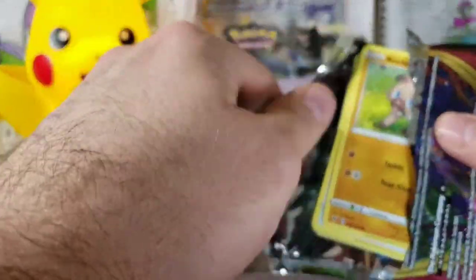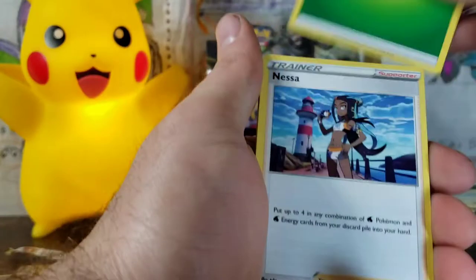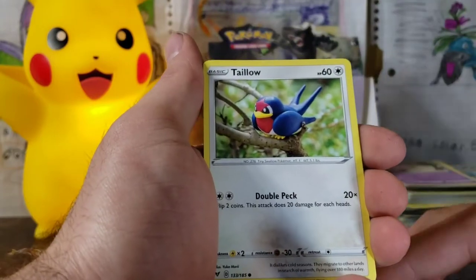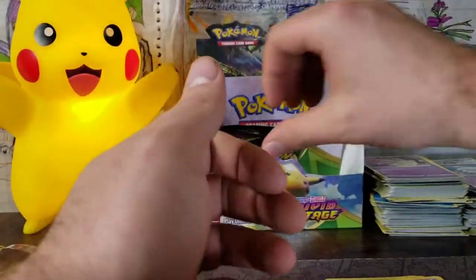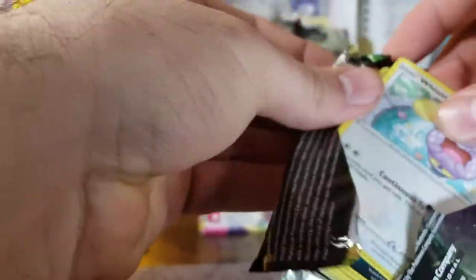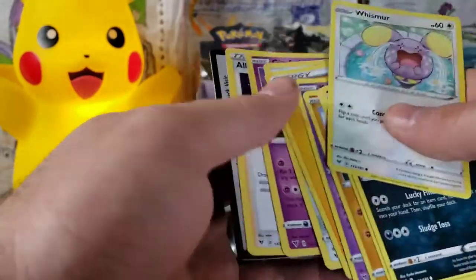Next pack — the Vivid Voltage pack. Grass Energy — Nessa, Croagunk, Excadrill, Rockruff, Callow, Yanma, Wooper, Dedenne, Opal, and a Beedrill. What a turd. Orbeetle pack next — anything's better than a Beedrill. We got a Riolu and a Manectric. That was just a garbage pack. We've got a couple packs left — do not forget to like and subscribe, smash the heart button, follow the podcast. I don't know what the hell we're going to open next week.